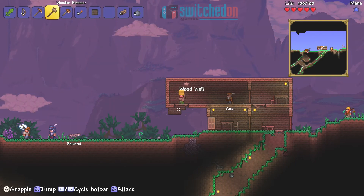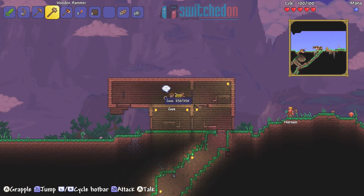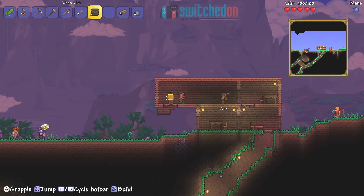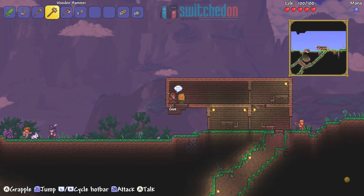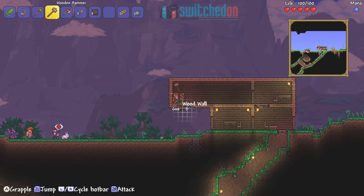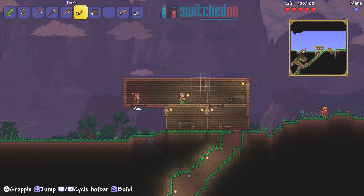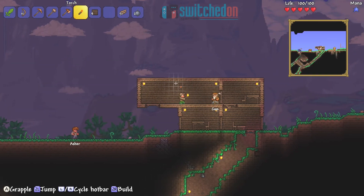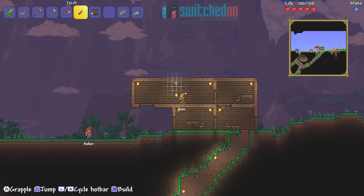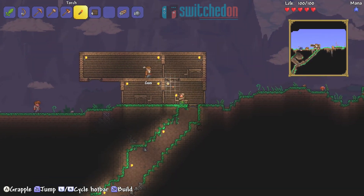Right, where's my mallet? There we go — just neaten that up. Got a nice big room here, let's stick in some light. Kind of would like a roof — maybe in a future episode. We do need some kind of storage area. I'm loving the idea of a basement, so we may start work on a basement actually.